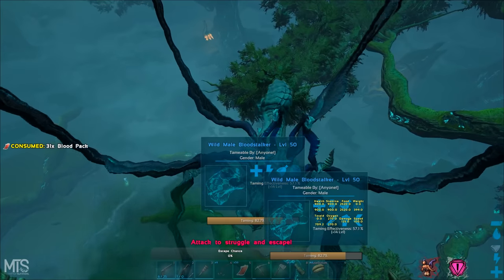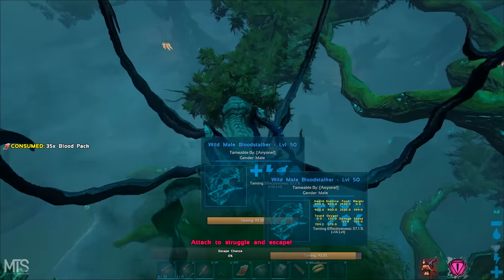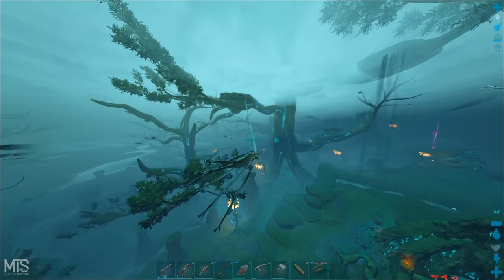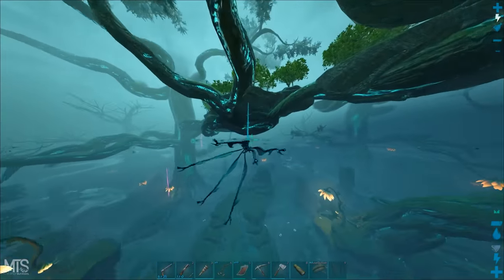Level 50 blood stalker — what are the stats on it? 900 health, not the best, but it's a blood stalker. And that didn't even take that many blood packs — it only took about 30 to 40 blood packs.